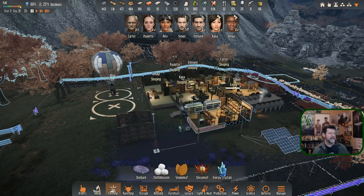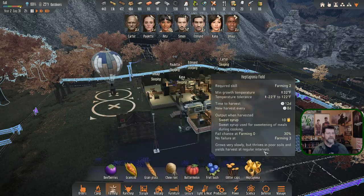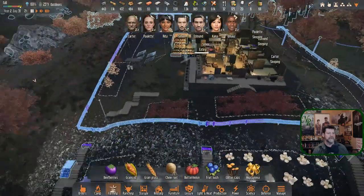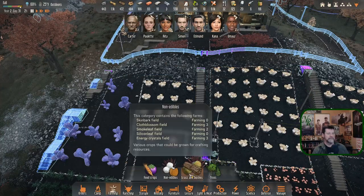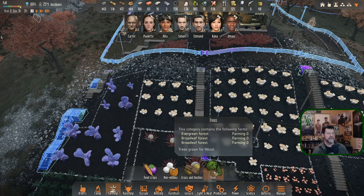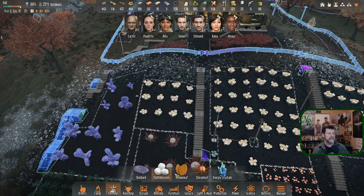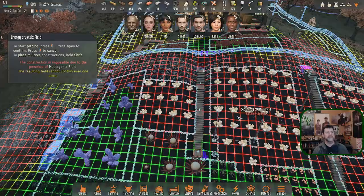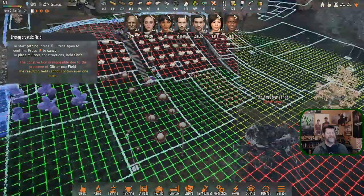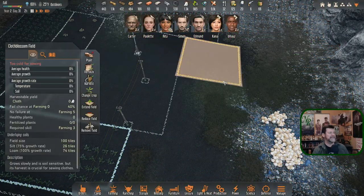I bet energy crystals are like the Heptagonias — they probably grow in gravel or something. If that's the case we might convert one of these fields over. The small evergreen is now showing in farming. Checking non-edibles: energy crystals — nope, it doesn't like gravel.